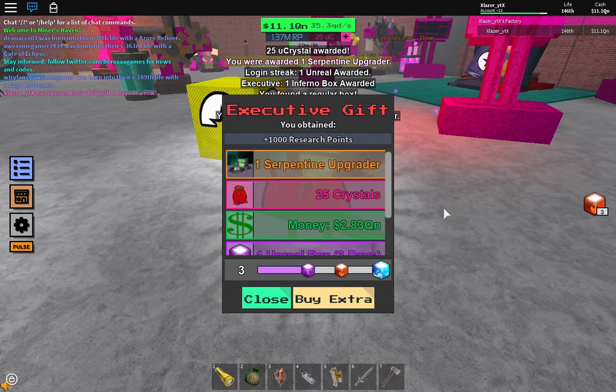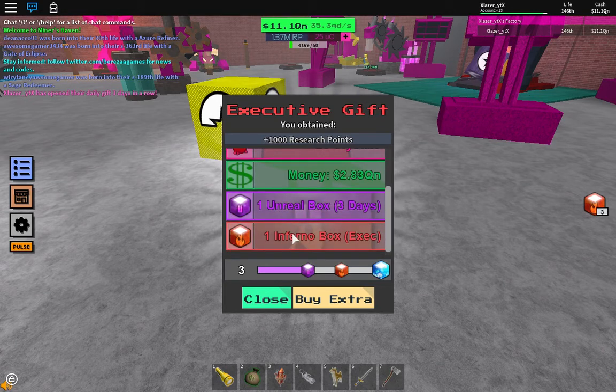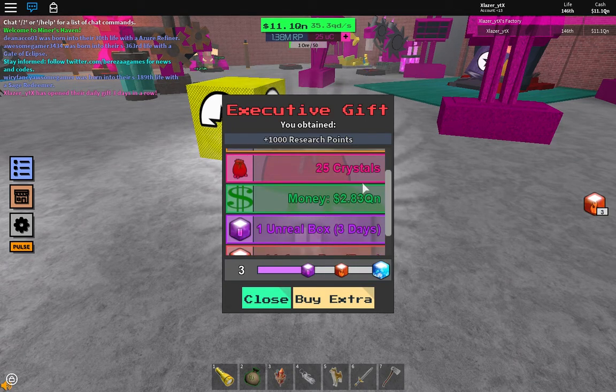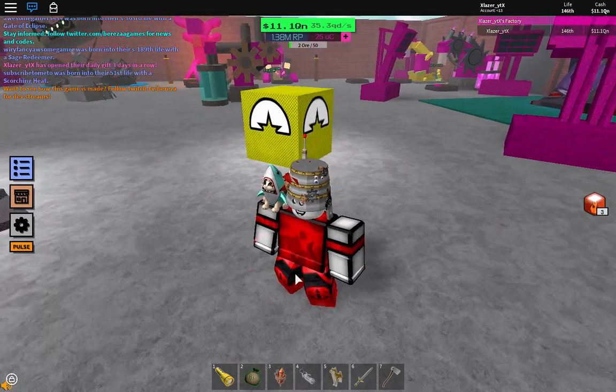I forgot to tell you about my daily gift. Oh shoot — Executive gift. Serpentine upgrade! Oh my god, what happened to me? Oh my god, let's see. Yes, alrighty.